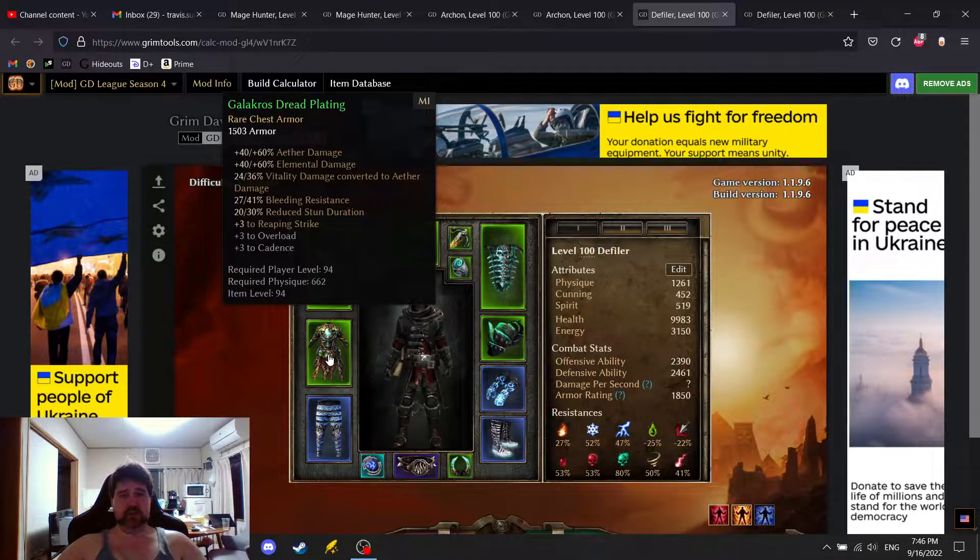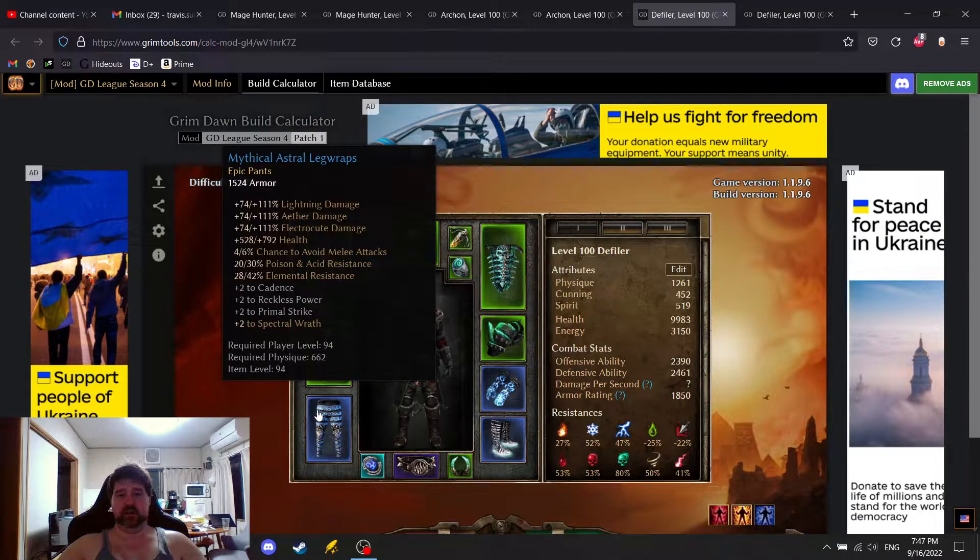Looking at the chest piece — there wasn't really a good option, so I went for the one with Vitality to Aether damage conversion, plus three to Reaping Strike. For pants, Spectral Wrath is nice. I was thinking about going the attack damage to health Solile Pants, but I might end up going Solile Pants instead, since the chance to avoid melee attacks is pretty nice.